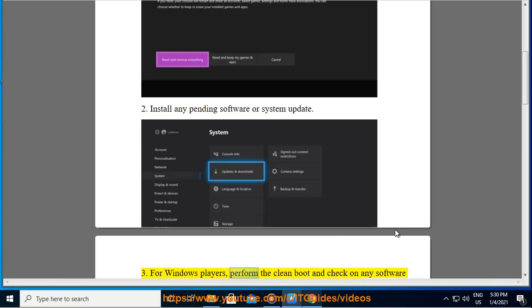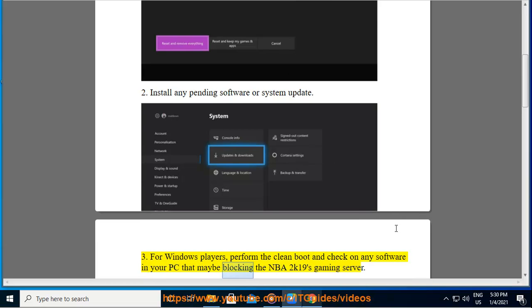Tip 3: For Windows players, perform a clean boot and check for any software on your PC that may be blocking NBA 2K19's gaming server.